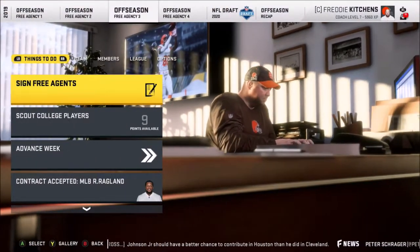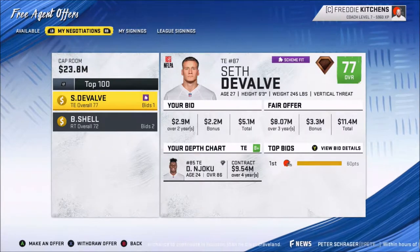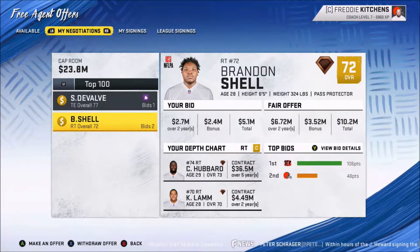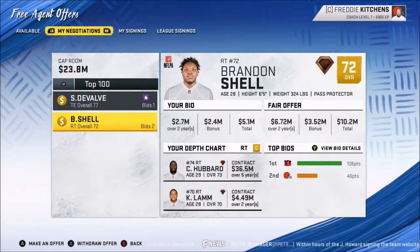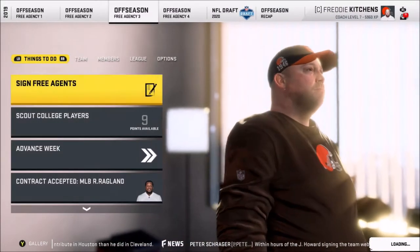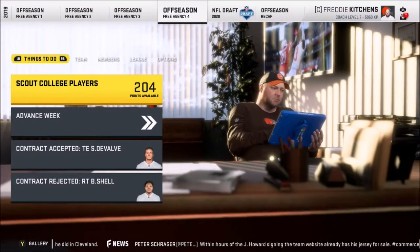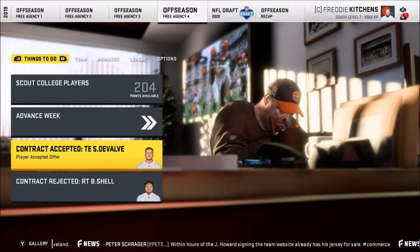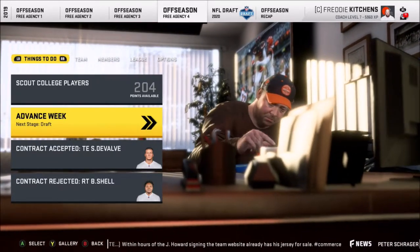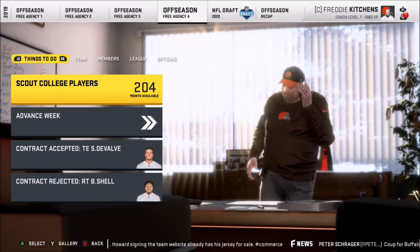Okay, we're back for the last free agent pass to see if these last couple guys want to sign — still DeValve with a super low offer, and a backup lineman because I really need depth even if they're low 70s. He rejected my offer, but DeValve is back — I'm fine with that. So now I'll go ahead and scout these final players and get ready for the draft.